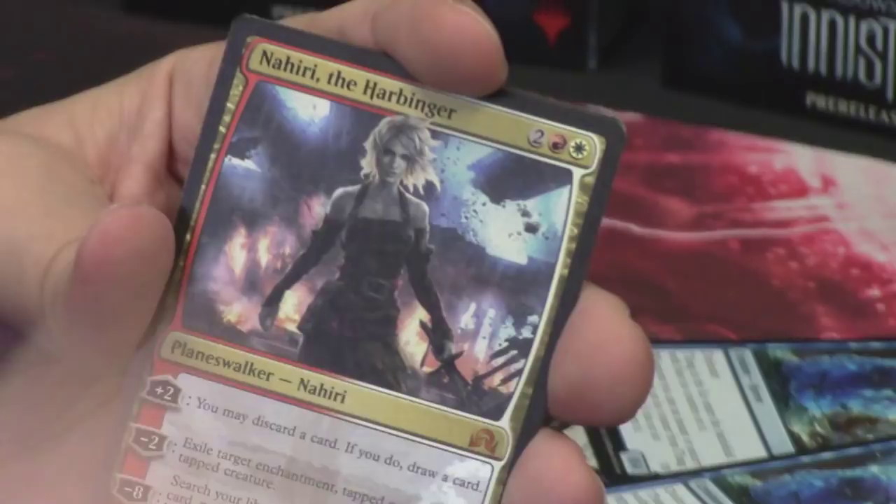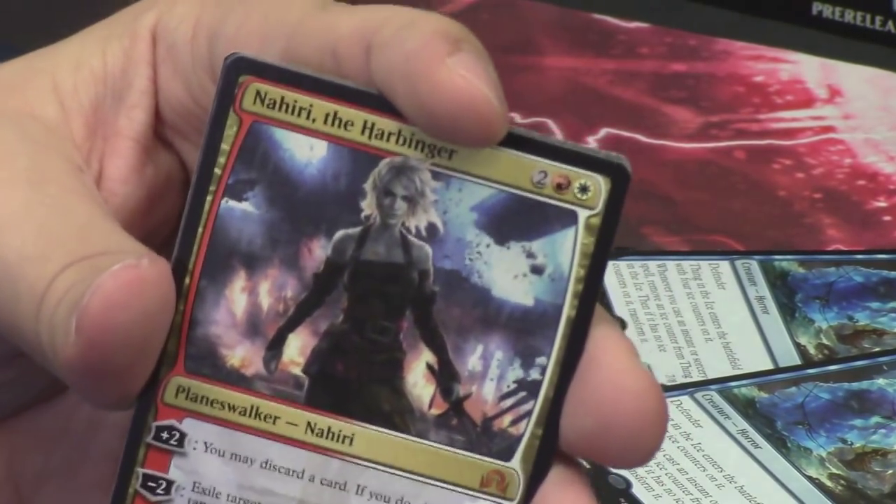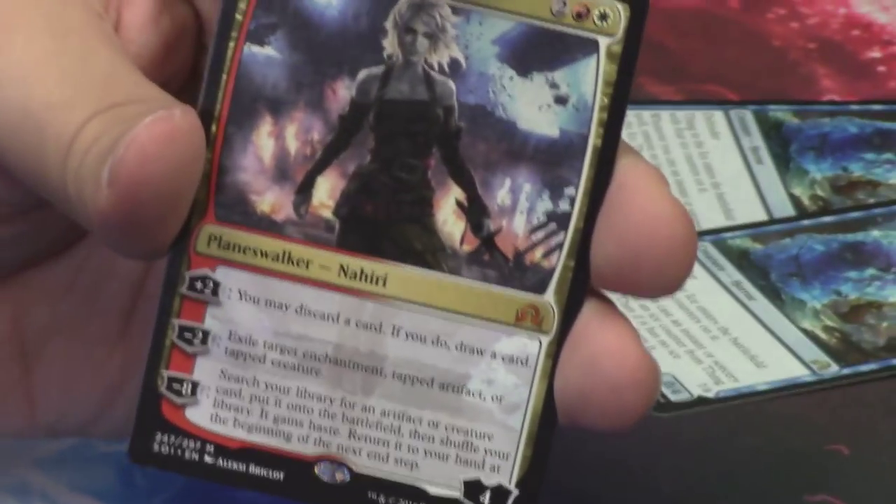Behind that, a rare or mythic: another Nahiri the Harbinger. We got two! Two Nahiris. We've got two Thing in the Ice. This pre-release kit is great — what a great kit!